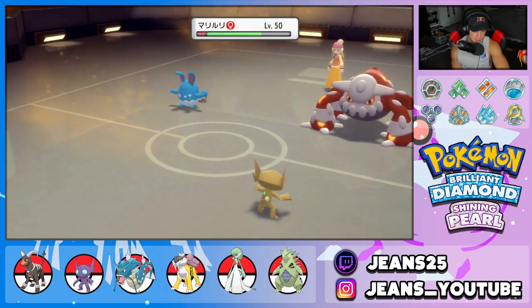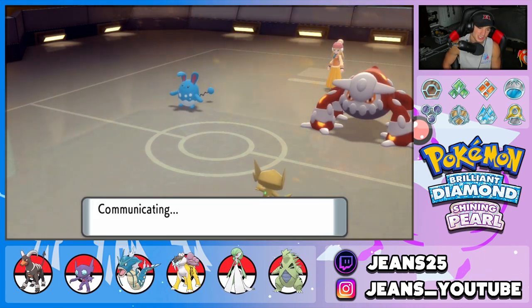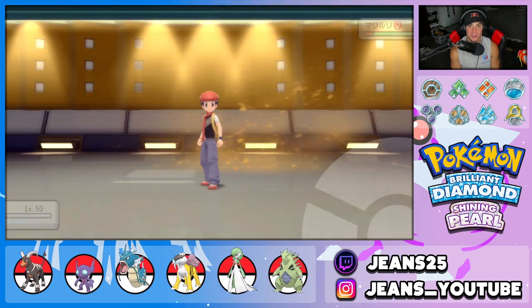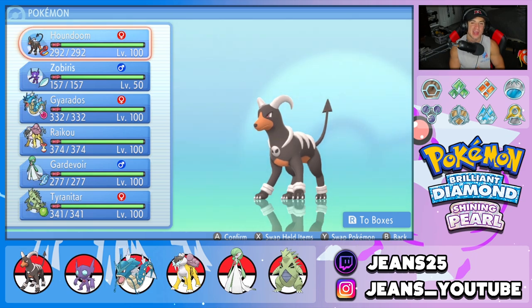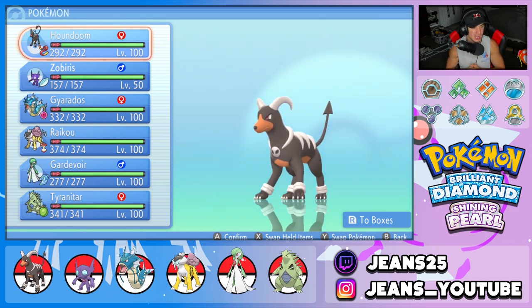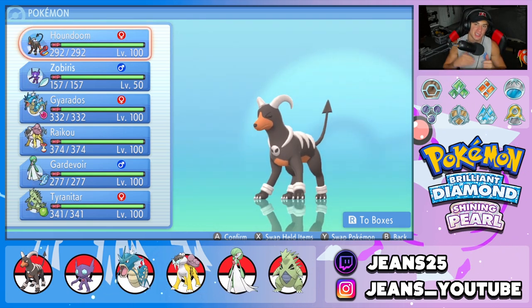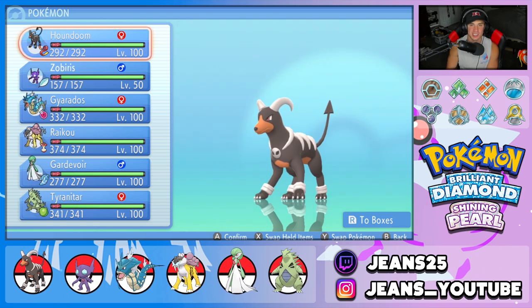Which is really solid, especially with Houndoom. Houndoom was awesome — in battle two he was going to Flamethrower Scizor to finish it off, and in battle one we had the Nasty Plot set up and dumped on the Pelipper to start. We had some quick battles today — hopefully you guys still enjoyed. We got to showcase Houndoom, Raikou, Gardevoir, and every Pokemon on the squad. That's going to be it for today's video. Smash that like button, click subscribe, and I'll catch you all next time. Peace out, everybody.